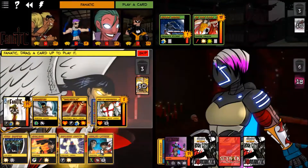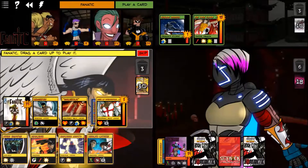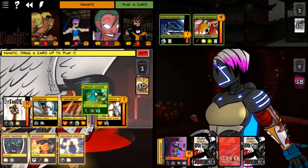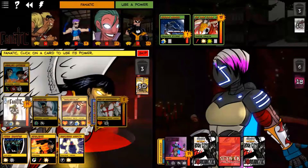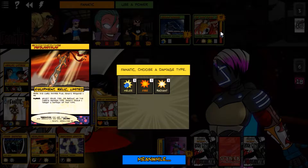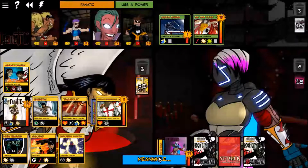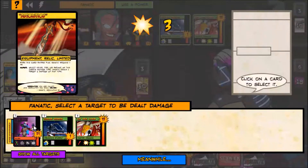We have an RPG Launcher to deal with the True Form so we don't need to worry about it now. We'll do radiant damage to Choke Point. The Shock Animation deals damage back to me but that's fine.